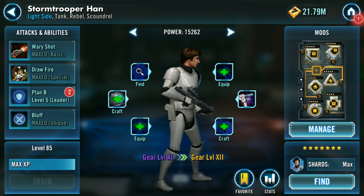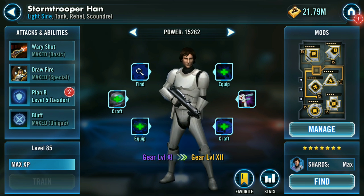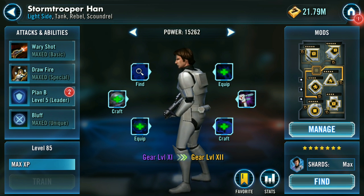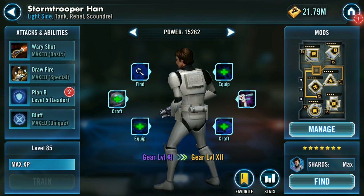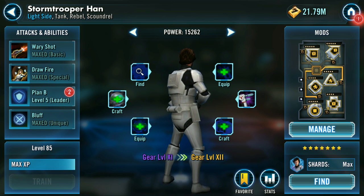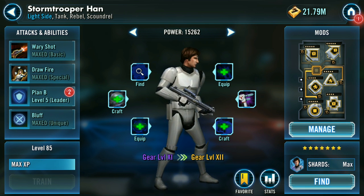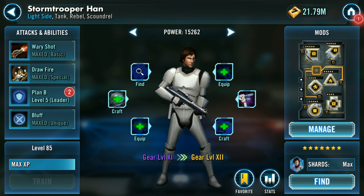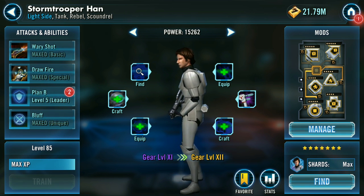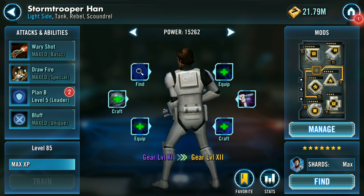Welcome back to another episode of Star Wars Galaxy of Heroes, it's me the Smithy D. If you enjoy this video please give it a like, and if you're not a subscriber make sure you do subscribe. In this video we're going to be looking at the reworked Stormtrooper Han and comparing the difference from the current version to the reworked version. These reworks are currently not live in the game but will be at a later date.